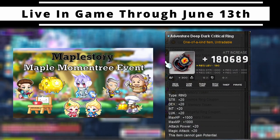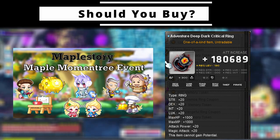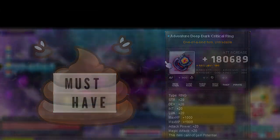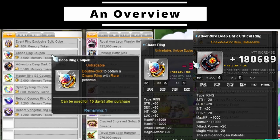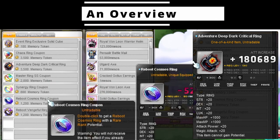What's going on fellow maplers. The adventurer's deep dark critical ring is available as part of the momentary event reward shop, live in game through June 13th. This video will cover absolutely everything you need to know to determine if this ring is a must buy, hot garbage, or somewhere in between. I've actually been recommending this ring a lot lately, but I always get pushback from others saying it's one of the worst in the shop simply because it can't get potential. So let me fire off the two neurons still functioning in my head after recovering from the flu and give you a rundown to help you make the best decision for your account.